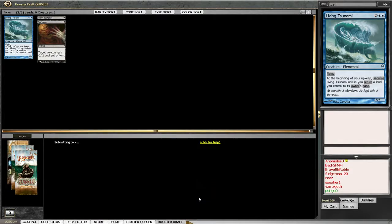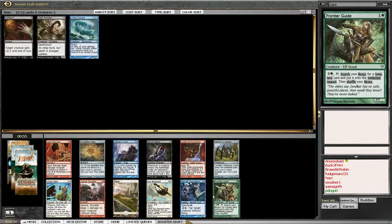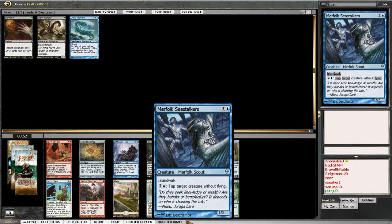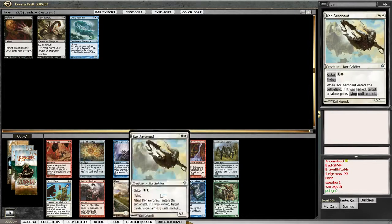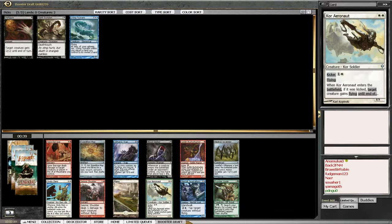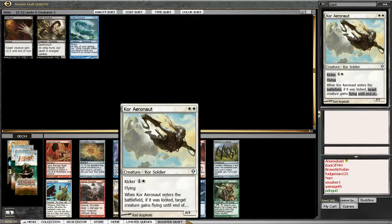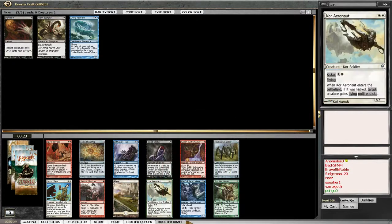I think I have to take the Living Tsunami. Tap target creature without flying - I don't want to be a control deck. Oh, I should have taken the Journey to Nowhere. Damn. Because Core Aeronaut is an amazing card. Just kick target creature again - tap target creature without flying. I'm just going to take the Core Aeronaut.